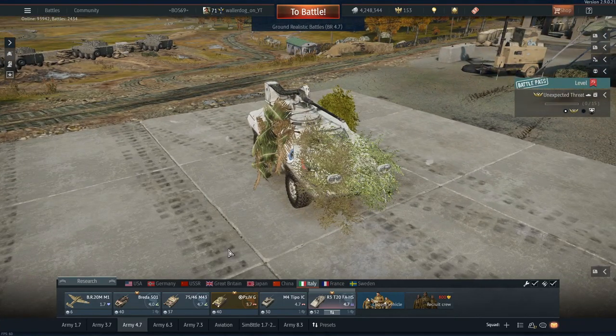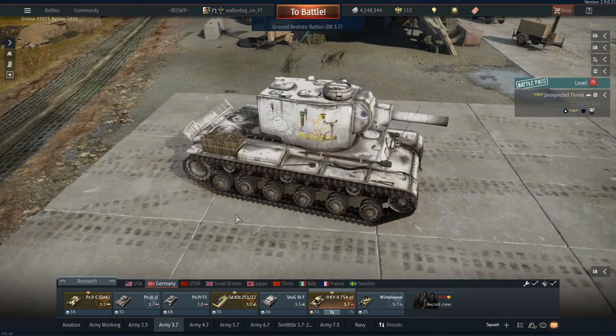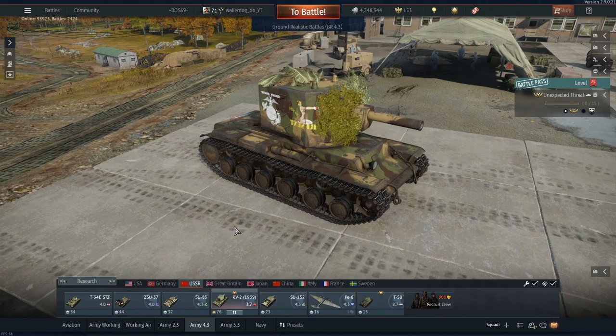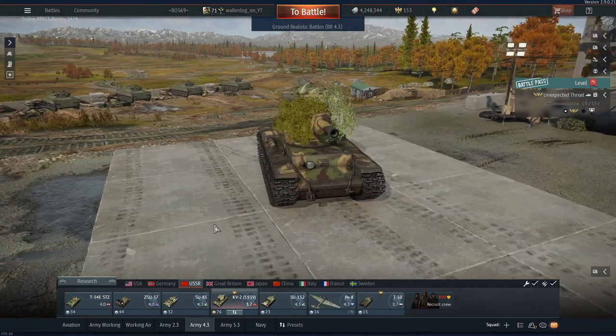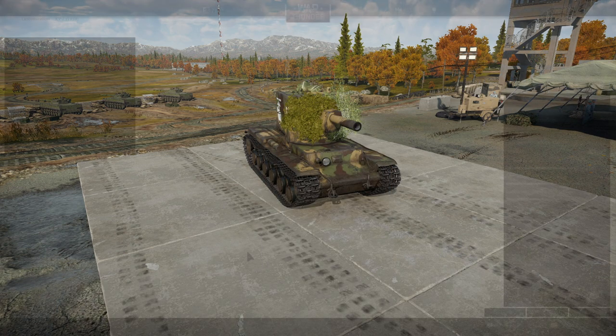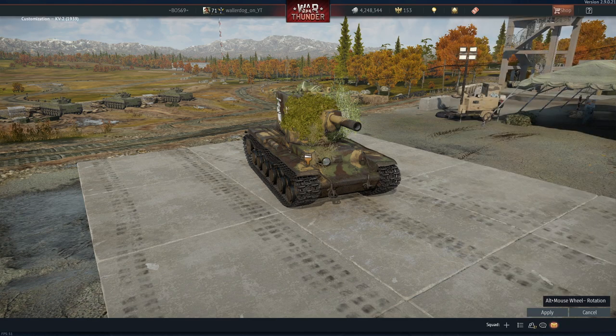It adds a little bit of concealment. How about the KV2? That one doesn't have any bushes. Well, how about the Soviet KV2 — yeah, there are bushes there. Maybe we can spruce this guy up a little bit more so you can't be seen. Go to the empty slot and find the one that's one-for-one.